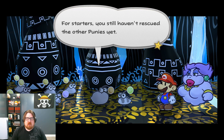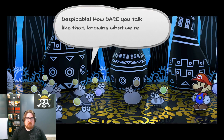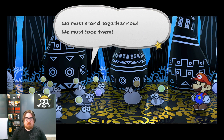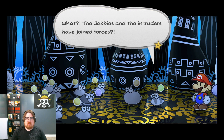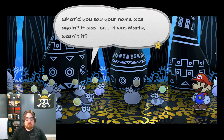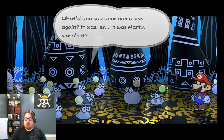And it definitely doesn't mean I completely trust that mustache guy either. For starters, you still haven't rescued the other punies yet. I'm not lifting an antenna to help until you do. You stubborn mule! Despicable! How dare you talk like that, knowing what we're up against! The weirder soldiers taking over the tree were bad enough, but now the jobby tri is helping them? We must stay together now! The jobbies and the intruder have joined forces? Then maybe the jobbies have the blue key. What's up with old people not knowing Mario's name?